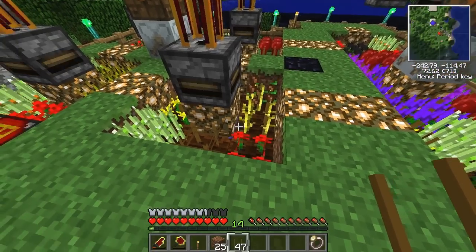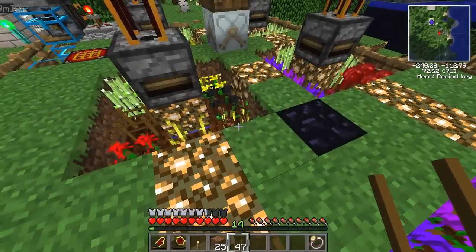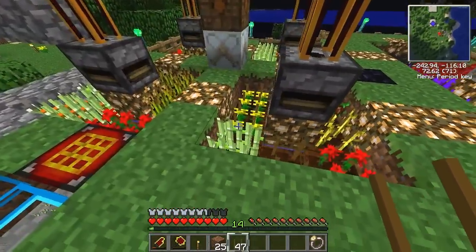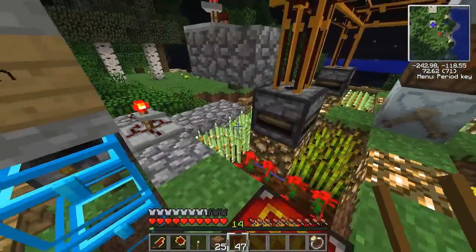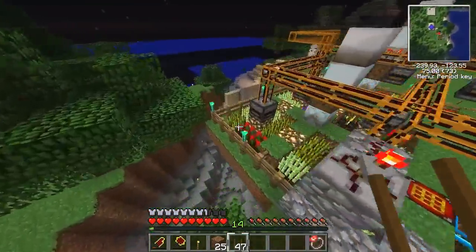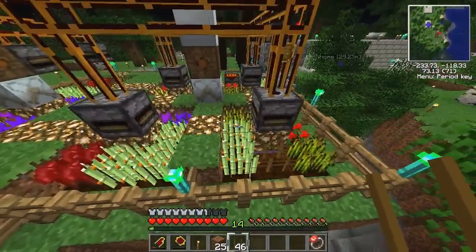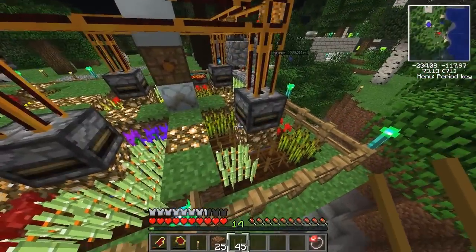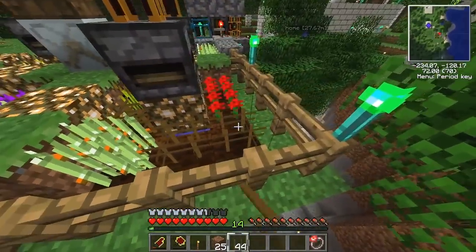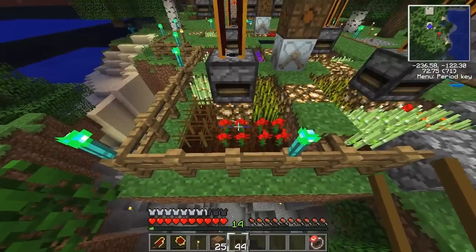Anytime a plant gets a stage past just stalks — unfortunately I don't have any pumpkins or melons because I hate them — that's what cocoa looks like. Once reeds are up to the reed stage, they could be reeds or stick reeds with orange speckles, which is their final stage. Wheat will have nice brown tips, distinguishable from hops which looks similar.